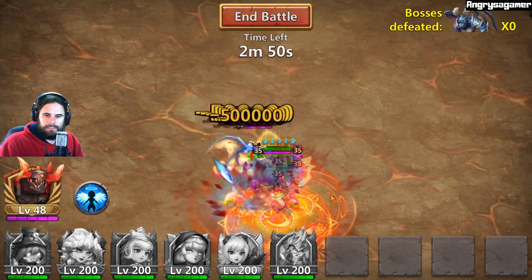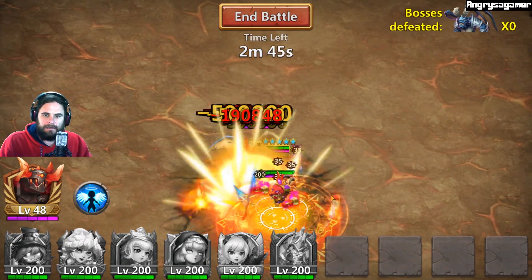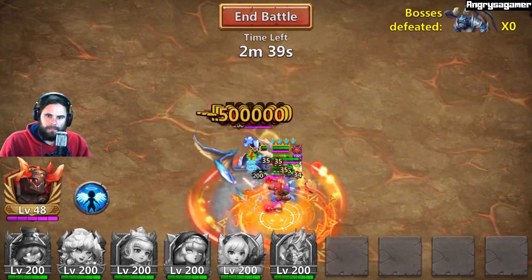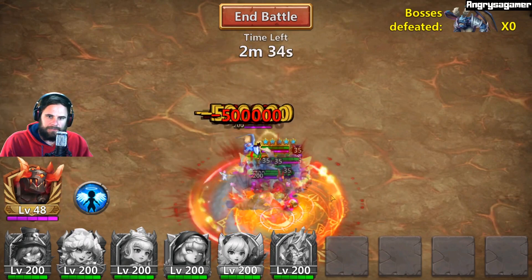Here we go on a second run. 2 minutes 30 seconds was the first death — we need something quicker than that, otherwise we can just scrap this run completely. Seems like we're going to be close to that 230 mark again; that is the RNG hitting us right now.